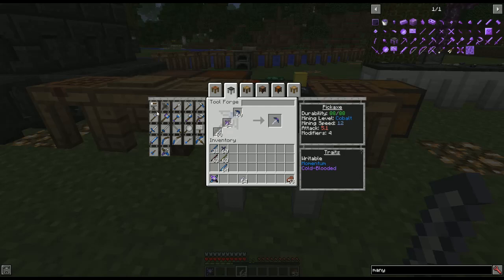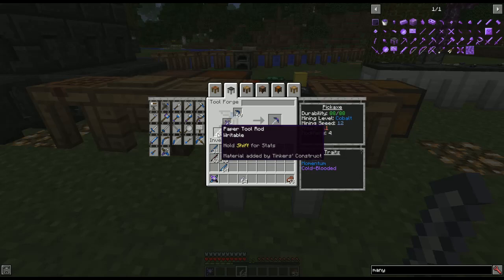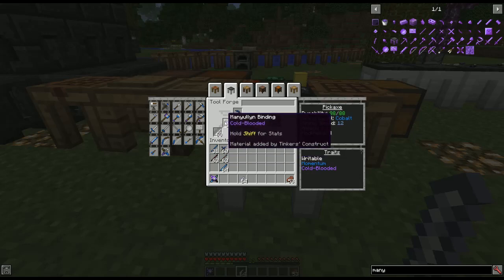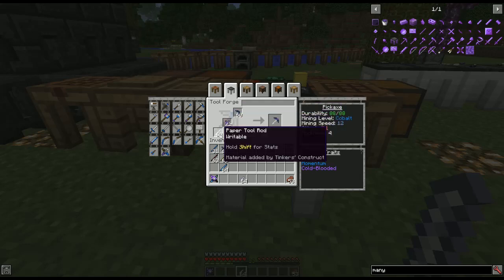First we're going to start with the unbreakable pickaxe because that's what everybody wants to know. You can have whatever kind of head and binding you want, as long as you use a paper tool rod — you could also use a paper binding, but you need paper so it gives you that one extra modifier. I'm using a cobalt pickaxe head, a manulin binding, and a paper tool rod.